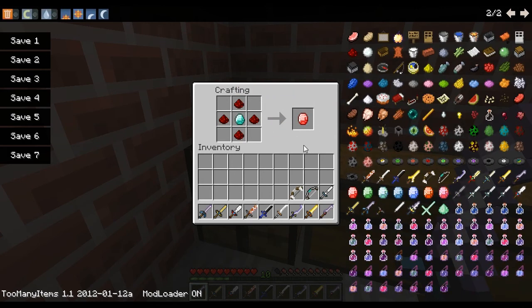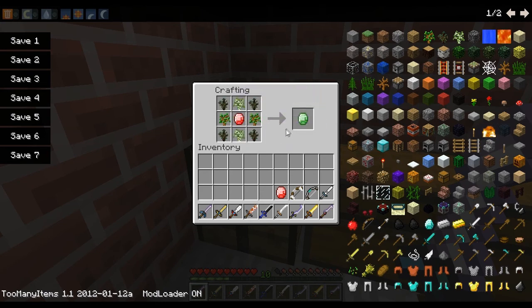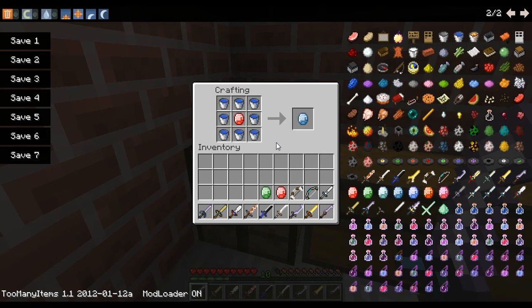Several gems have also been added to the game and this is where things start to get really exciting. First, the Goddess Gem, which is the base gem for all of the gems. Surrounding a Goddess Gem with all the saplings will give an Earth Elemental Gem. Surrounding the Goddess Gem with buckets of water gives the Water Elemental Gem. And surrounding the Goddess Gem with eight buckets of lava gives the Fire Elemental Gem. You get all your buckets back when you do either of the bucket enchantments with the gems.